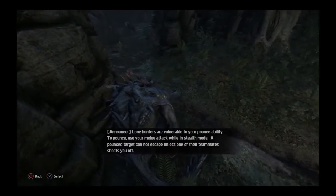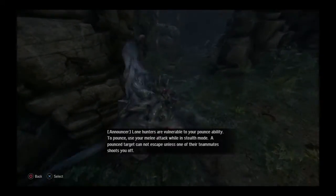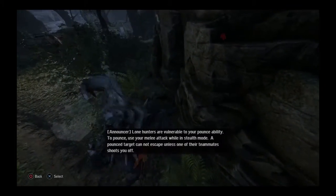Lone hunters are vulnerable to your Pounce ability. To Pounce, use your melee attack while in Stealth Mode. A Pounce target cannot escape unless one of their teammates shoots you off.